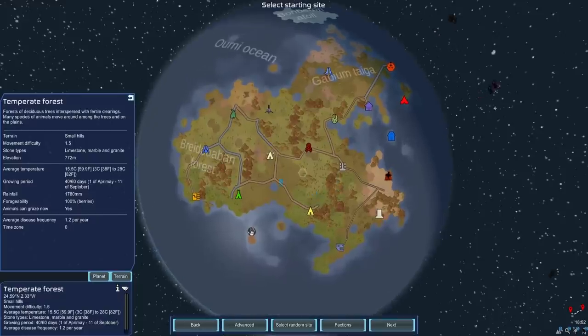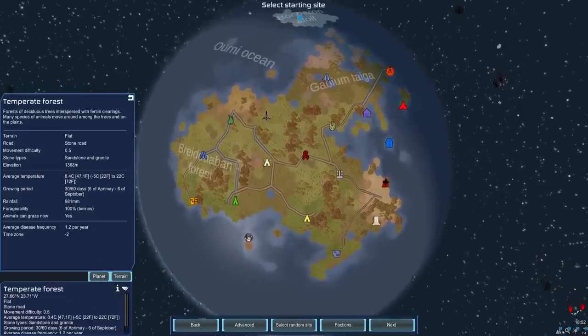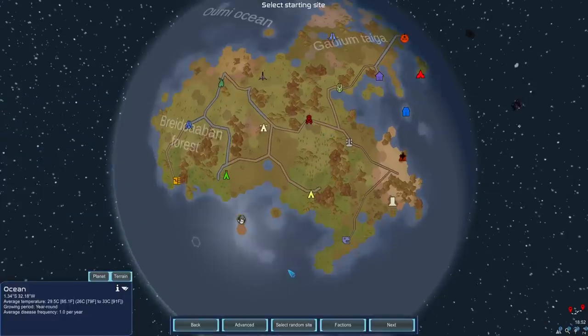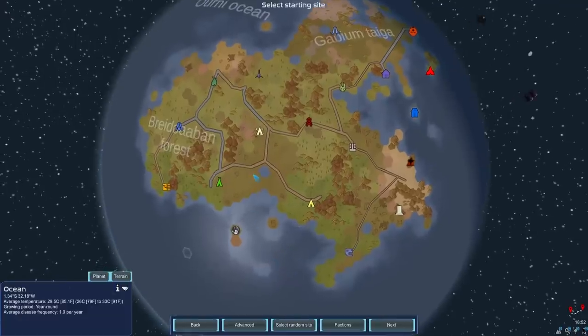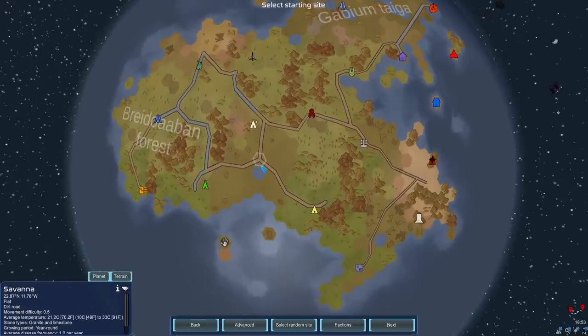Where are we going to start? If we start somewhere with six enemy factions right next to us that will destroy us for the storyteller. No matter where we settle we're going to annoy someone, which will trigger the negative effects of the storyteller. I think we need to go somewhere close to the default pirate band - we can never ally with them - and also somewhere on a road, which ties nicely into the storyteller if we need to caravan out and give gifts to people.